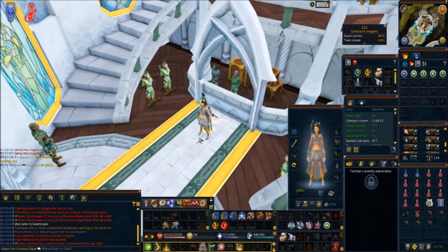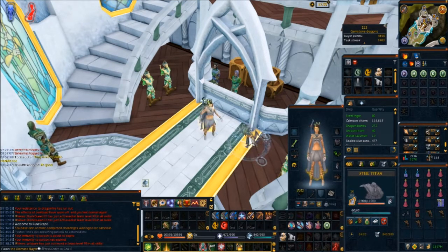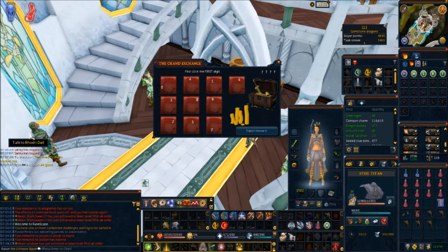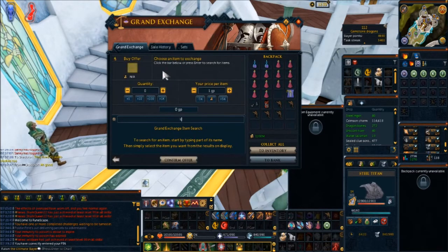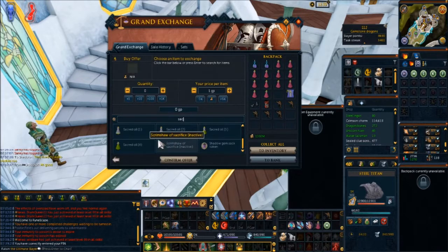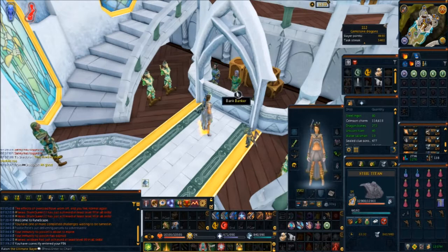These things drop absolute garbage, so it's highly advised that you use a steel titan with a sacrifice scrimshaw if you're a main account. With the sacrifice scrimshaw you will get no drops from combat, but you will get 50% more combat and Slayer XP. It lasts one hour — it's a bit on the expensive side, but it does give 50% more Slayer XP and it does stack with bonus XP.